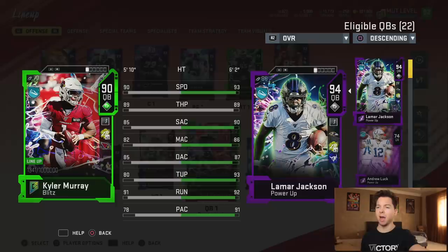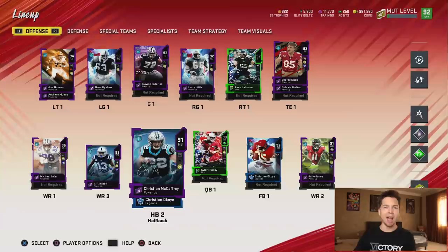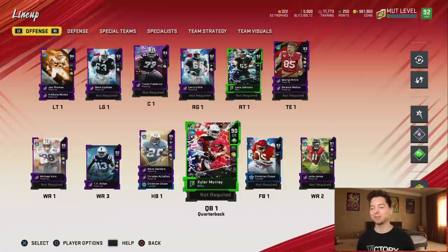Here is Kyler compared to Lamar Jackson. Clearly the better quarterback — in all seriousness, Kyler is literally like a budget Lamar Jackson. And when I say those things, I'm talking about comparing the two cards in Madden Ultimate Team. I can't believe how many times I'm talking about the cards and people think I'm talking about the player in real life. I was like, yeah, Christian McCaffrey is not that good of a running back anymore, and some dude wrote me three paragraphs about how the Carolina Panthers suck. Some of you guys are funny, man.